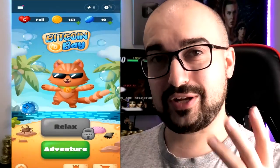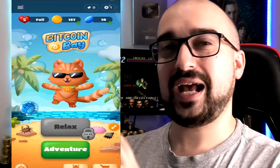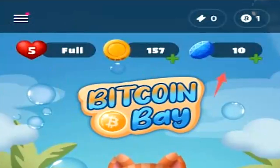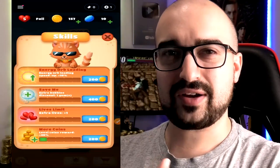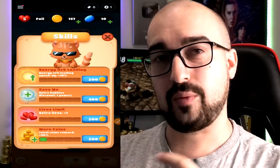Let's kick this off. So this is what Bitcoin Bay looks like when you first launch it. Straight off the bat, it has a very, very nice design. I love when apps actually put some effort into their art. At the top of the screen, you'll notice that there's a life system, a coin system, and a premium currency of gems. On top of that, there's a ticket balance and a Bitcoin balance. At the bottom of the screen, you'll also find the skills area and the shop area. The skills area kind of acts like permanent unlocks to help you along your earning journey on Bitcoin Bay.